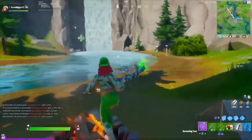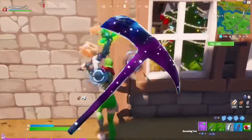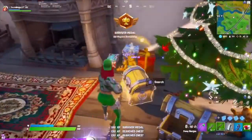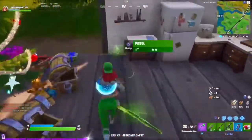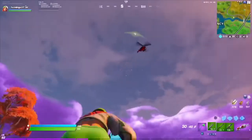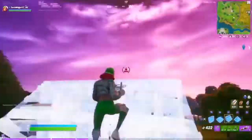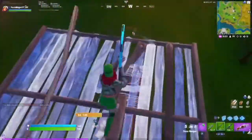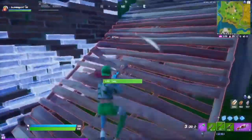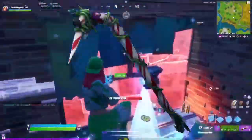Coming in at number 10, the least sweaty in my opinion, is the Galaxy Pickaxe. It was very sweaty back in its day but it's just lost its vibe. Before, the Galaxy skin was an iconic skin and it was sweaty when it first came out, but now if you see it in a game you'll get a little scared but not too scared. Not a lot of people use it anymore, but those who do really love it. It has a nice design and effect, and it's a very clean modern pickaxe overall.